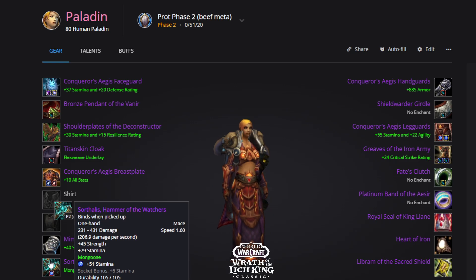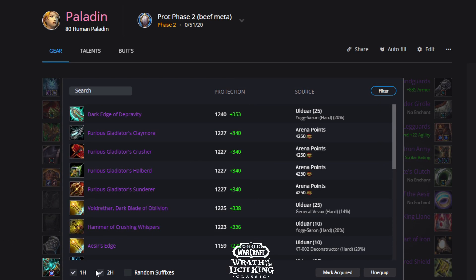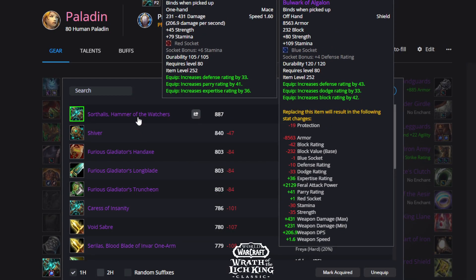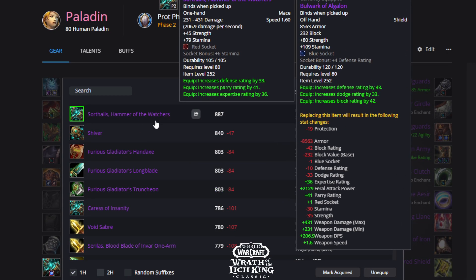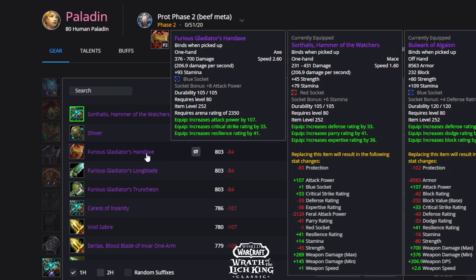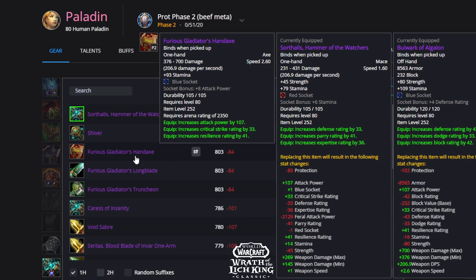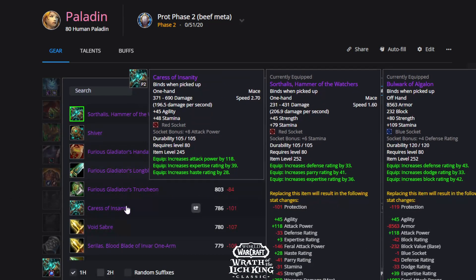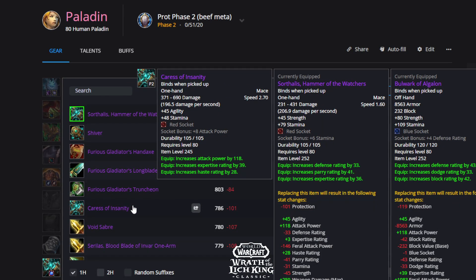Your best weapon is Sorthalis — this is definitely your best tanking weapon, coming from XT hard mode 25-man, though there's flexibility here. Technically, your best damage weapon is a PVP weapon, but that requires 2200 or 2350 rating which very few players will have. Outside of PVP weapons, your best damage weapon is probably Caress.